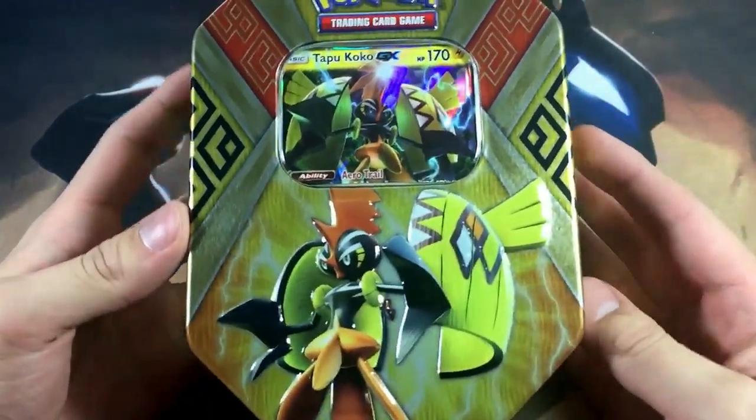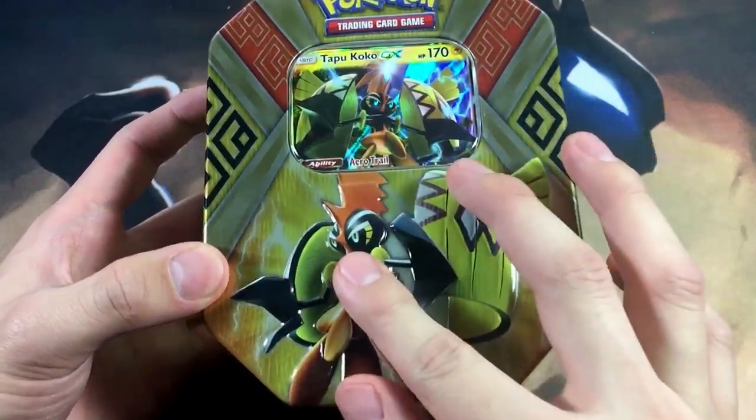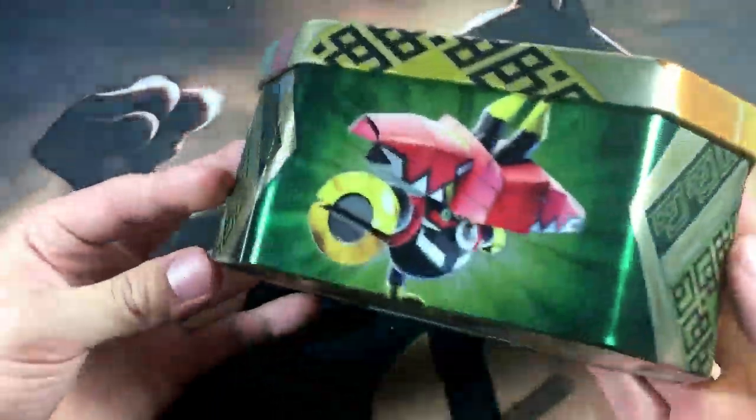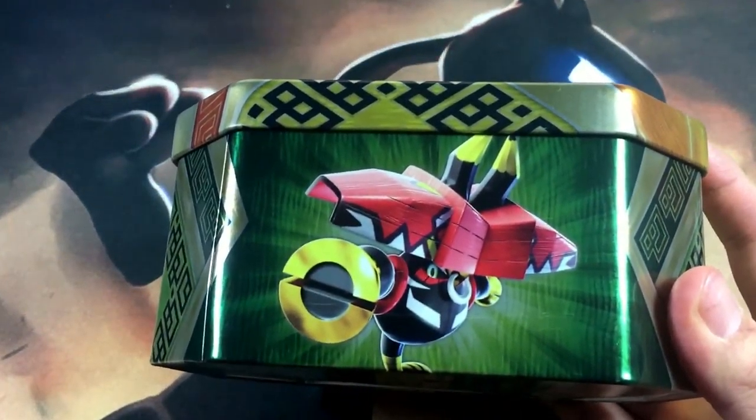Here is the Tapu Koko tin out of the plastic — looks really, really dope right here with the thunder on the tin, Tapu Koko in the stance, Tapu Bulu right here. To be honest, I don't really like Tapu Bulu's design; I prefer Koko over Bulu any day. But here's another view of the tin.